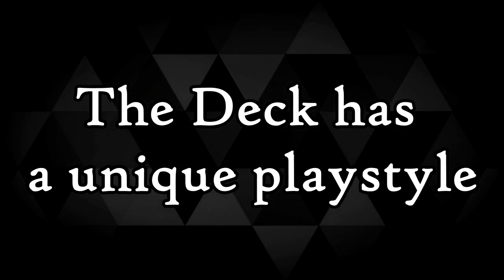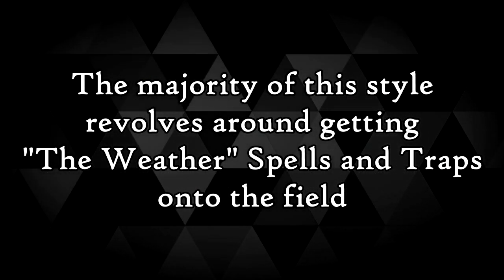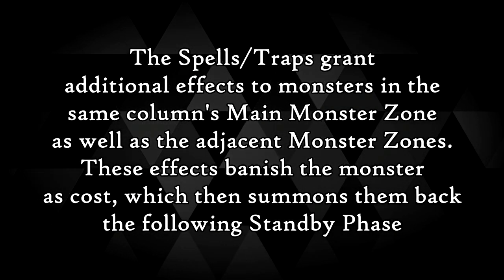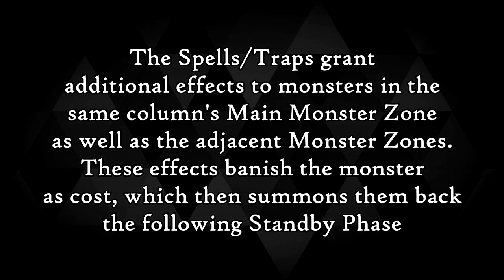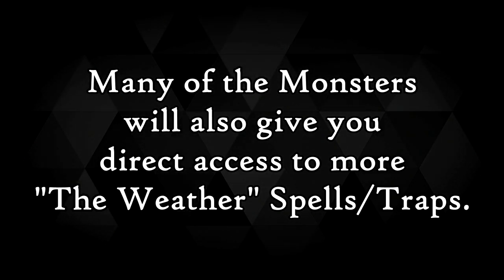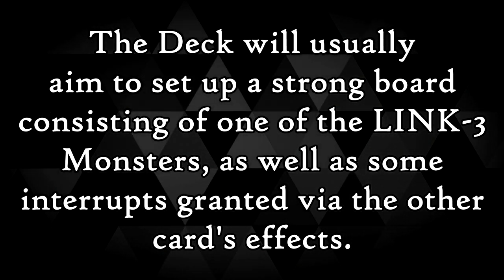The deck has a pretty unique mechanic for its playstyle, which is part of the reason it has retained that cult following. The majority of the playstyle revolves around the use of continuous spell and trap support to gain additional effects for the main deck monsters. These effects activate by the monsters banishing themselves, and in doing so they summon themselves back during the following standby phase. The effects granted here are also quick effects, meaning they can be used to dodge a lot of effects within the game. Many of the monsters can also drop more spells and traps onto the board, meaning you can quickly build up a pretty formidable set of problems for your opponent to deal with.